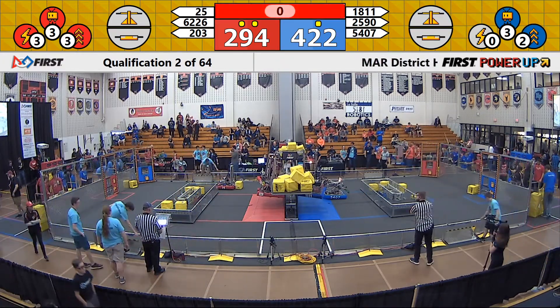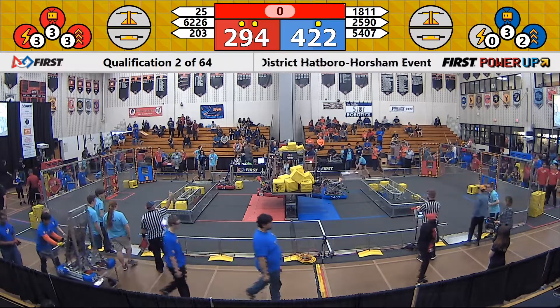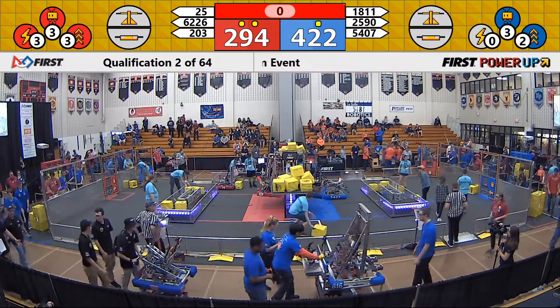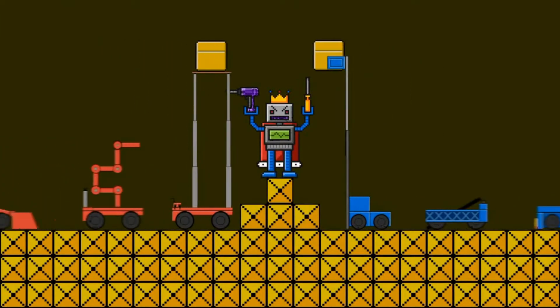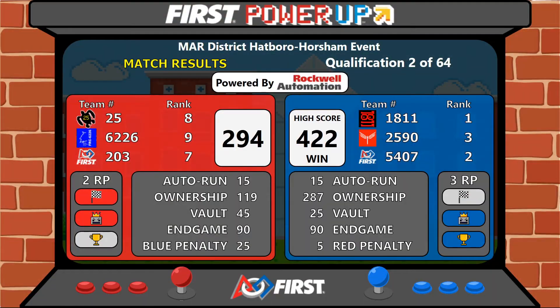Lots of points, lots of qualification points in that last match. We'll add it up and get them back to you in a second. The winner of qualification match number two is the blue alliance, by a score of 422 to 294. The blue alliance also earned three ranking points — they got the two points for winning the match and one point for facing the boss at the end. The red alliance also taking home two ranking points for completing their auto quest and facing the boss.